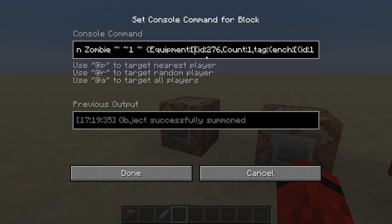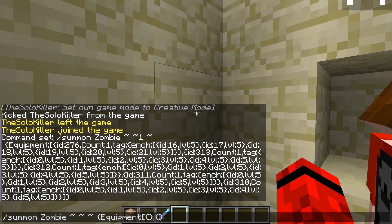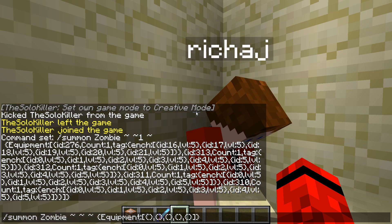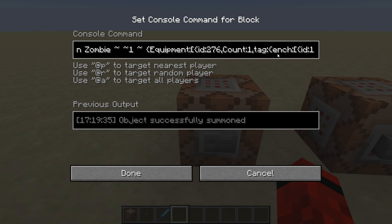Alright, hello everybody, I'm back. I think it's square bracket, squiggly bracket, then ID. In case you didn't know, it's slash summon. Equipment - it goes from left to right: hand, boots, leggings, chest, helmet. You do actually need count one, and of course 276 is diamond sword.